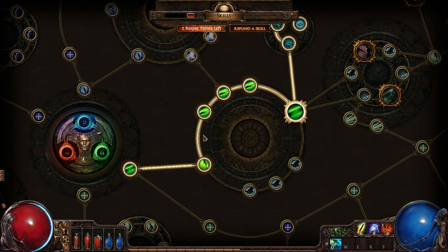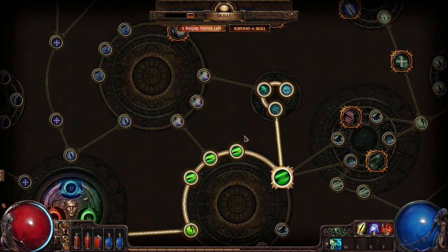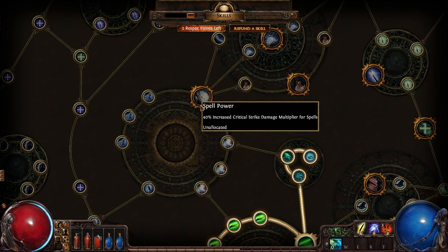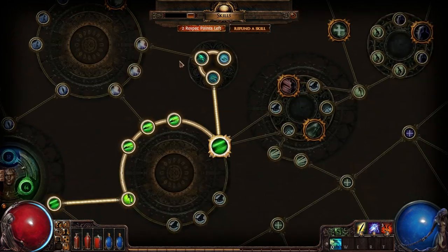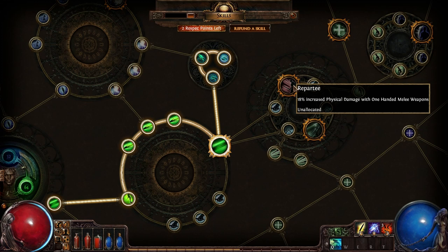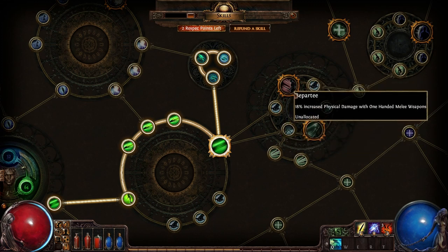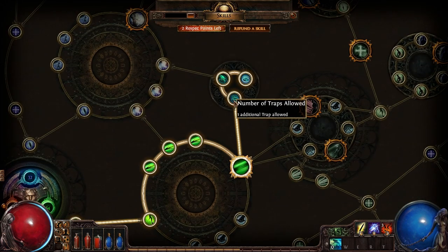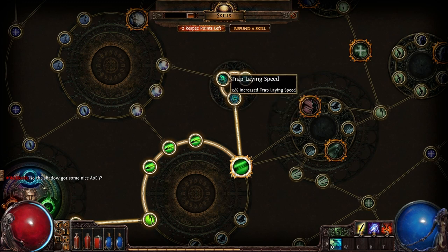I decided to go attack speed through to movement speed, then projectile damage to support my bow. I got Acceleration — a major node that gives plus 30 dexterity and plus 12% attack speed, useful regardless of whether I use one-handed or ranged weapons. I also picked up every point I could in a smaller orb focused on traps, because this build is very much trap-oriented.